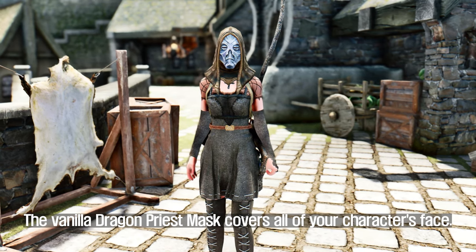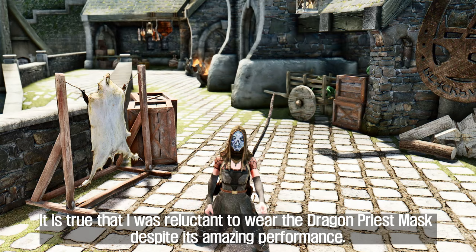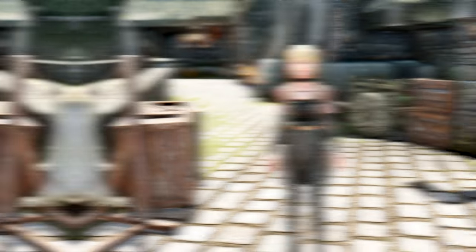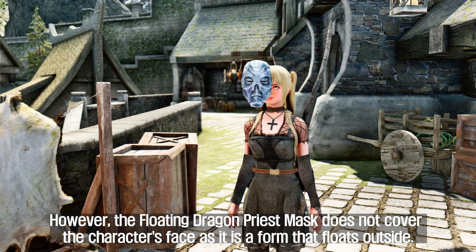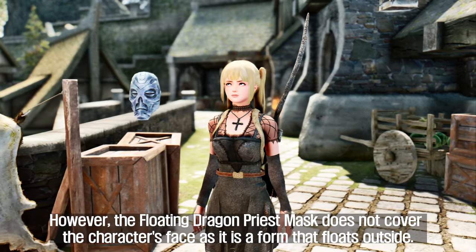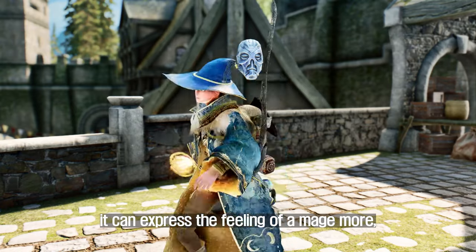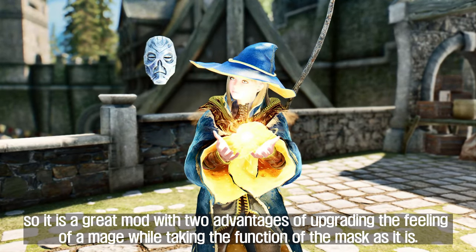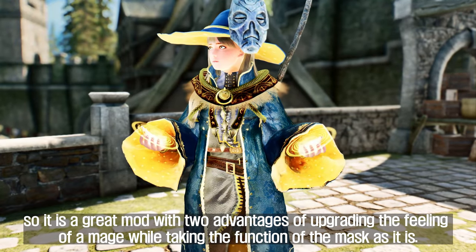The vanilla Dragon Priest Mask covers all of your character's face. I was reluctant to wear the Dragon Priest Mask despite its amazing performance. However, the Floating Dragon Priest Mask does not cover the character's face as it floats outside. Because it is a floating form, it can express the feeling of a mage more — a great mod with two advantages of upgrading the mage aesthetic while retaining the function of the mask.